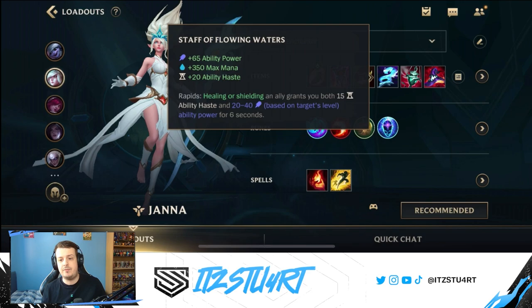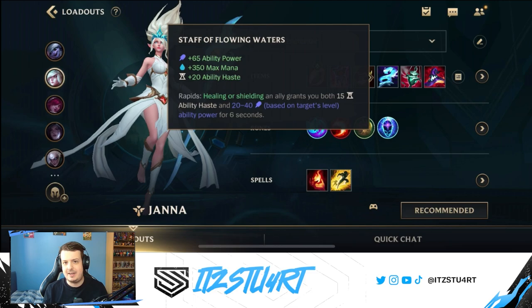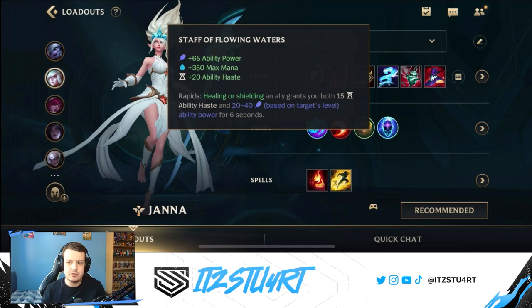For the next item we have Staff of the Flowing Waters, giving lots of ability power and maximum mana. That maximum mana is quite important for Janna because you'll be using abilities constantly — you need at least one item in the build that gives maximum mana, or you'll run out very quickly. It also gives ability haste. The Rapid passive means healing or shielding an allied champion grants both of you ability haste and ability power for six seconds. Staff of Flowing Waters is great for giving your team ability haste and magic damage, though it's less ideal if your team is heavy AD.